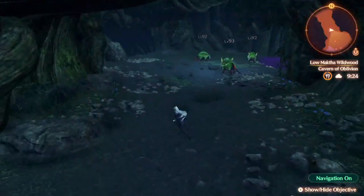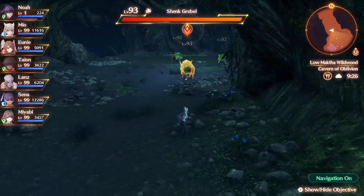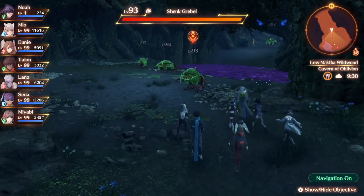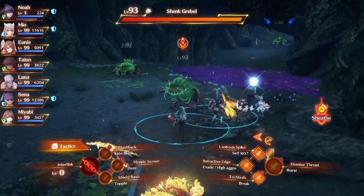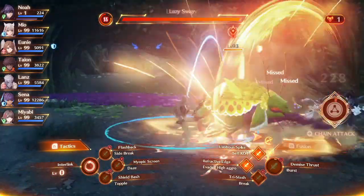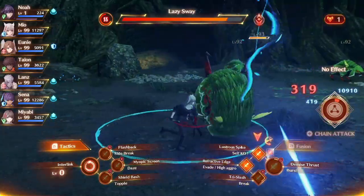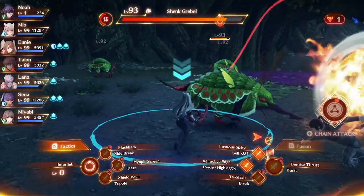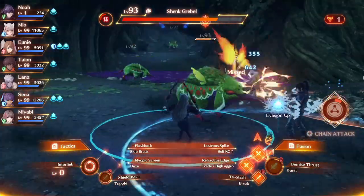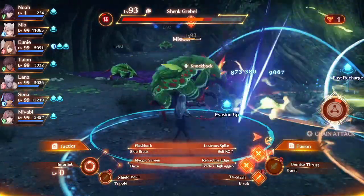And here we go! We need to discover the cave first - Cavern of Oblivion. This is going to be the first cave that we are going to look for for a while. This has very high level 93 monsters up to level 99. This is going to be where we spend most of our time on the next grind, since we need Grebbles.